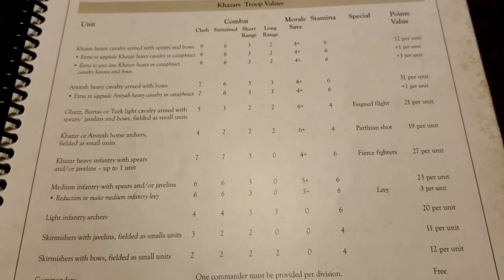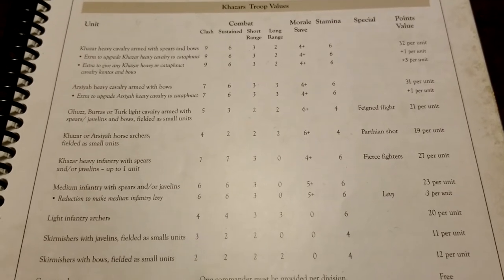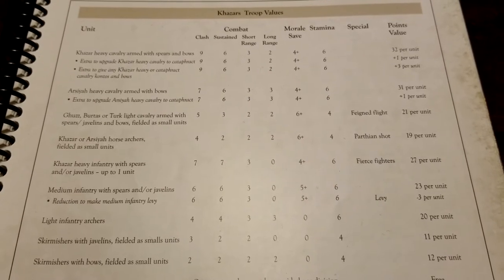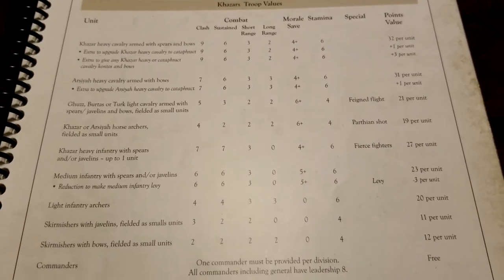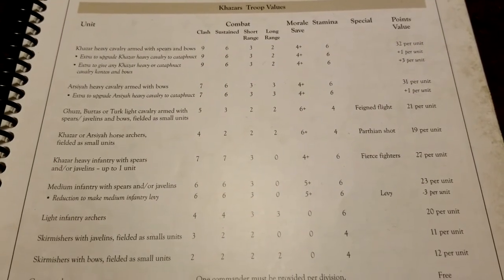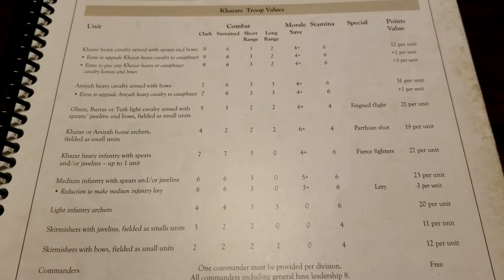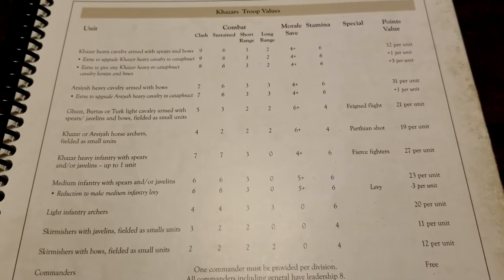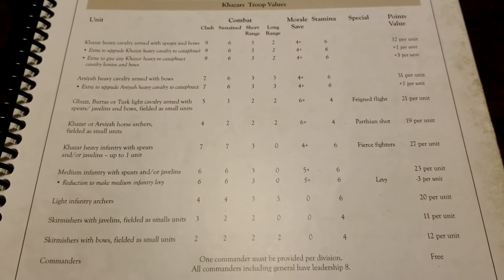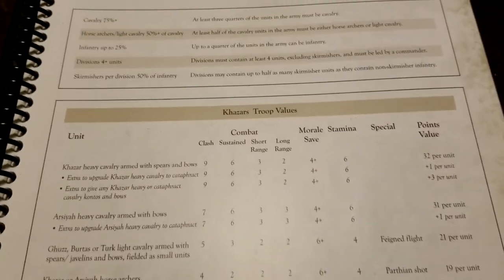There's medium infantry with spears and/or javelins at 23 points — very generic, but discounted compared to the more expensive units. You can reduce them to levies for a three-point saving if you just want to fill out some space. We also get light infantry archers as a normal-size unit for more long-range nastiness, and a basic skirmisher package with a javelin unit and a bow unit as small units at 11 and 12 points respectively — standard stuff, but more missile harassment.